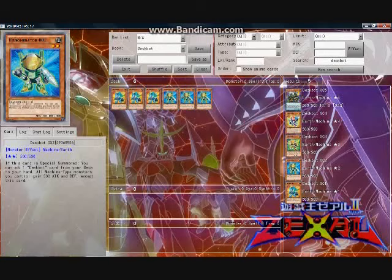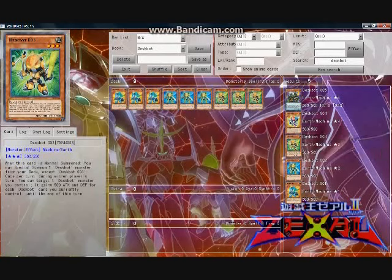Among the five Deskbot options, 003 is the most important monster in my opinion. When this card is normal summoned, you can special summon one Deskbot monster from your deck except Deskbot 003. Once per turn during either player's turn, you can target one Deskbot monster you control. It gains 500 attack and defense for each Deskbot card you currently control until the end of this turn. Not only does 003 thin your deck, it also produces significant versatility. For example, normal summon 003, then special summon 002, get your search, and have a possible 2000 attack level 003 on the field due to both 003 and 002's effect.